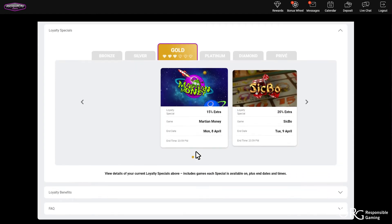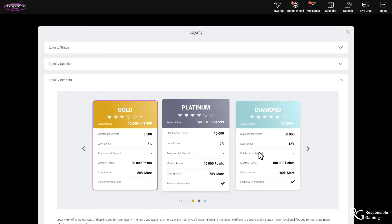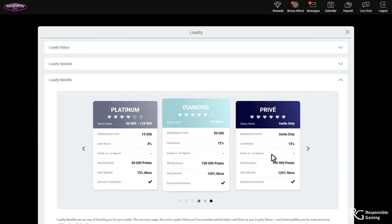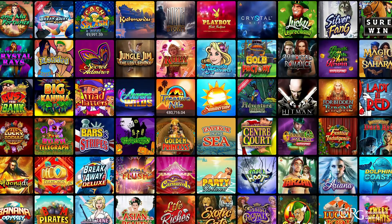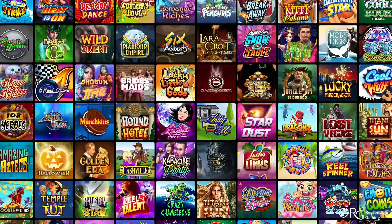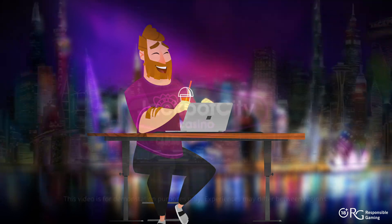The best part? As your wagering activity increases, so too will your loyalty points balance rise, with the opportunity to move across the various loyalty levels as you go. And if your goal is to make it to the top, the solution is simple: keep playing your favorite games, enjoying all of the unique rewards and incentives that each new loyalty level unlocks.